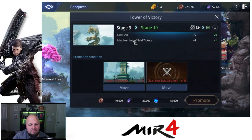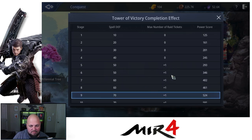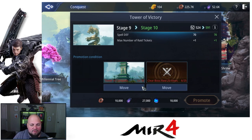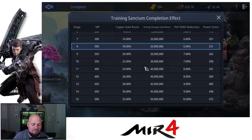Then we have the Tower of Victory, which gives you spell defense and raid tickets. You get one bonus raid ticket at stage five, so at this point I'm mostly getting a little more defense every other level and some power score. I find it interesting that power score increases from some things that don't actually give you anything — going from stage nine to ten gives almost 70 power score with no actual boost. I currently need to clear 25 boss raids to progress.